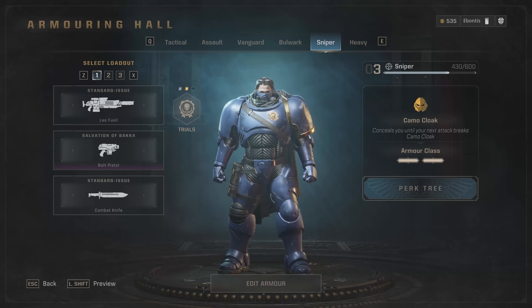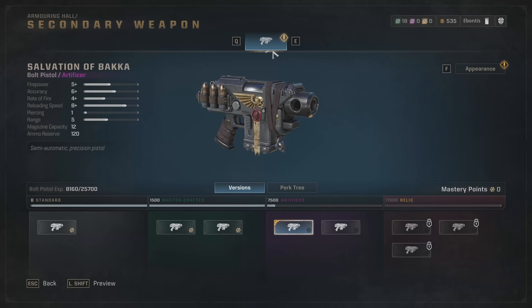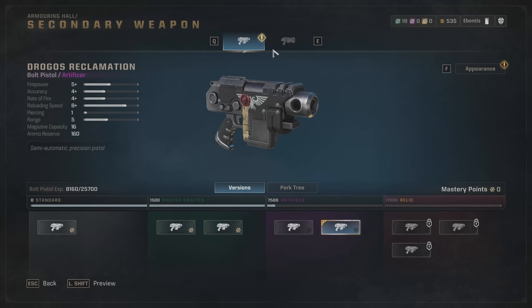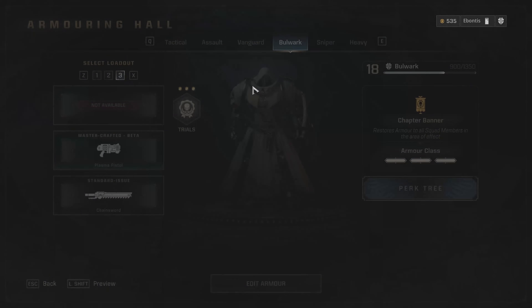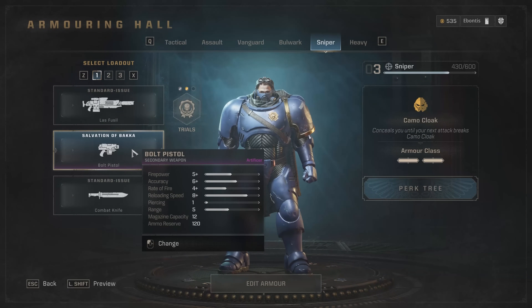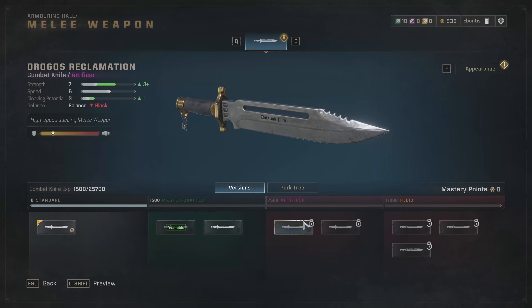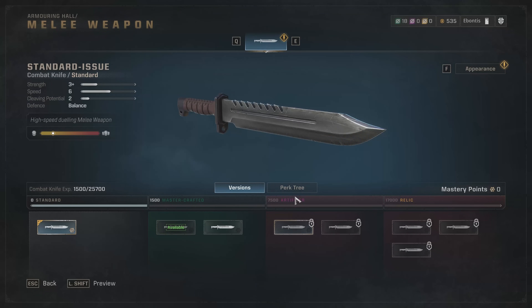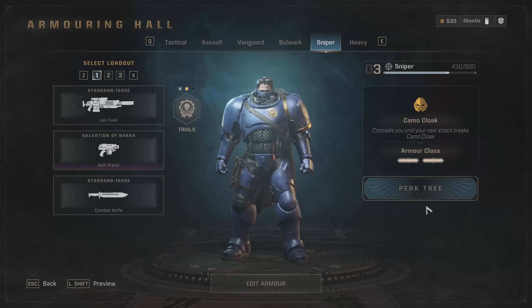Some loadouts are not going to be as universal. Everybody gets the bolt pistol — I was enjoying the plasma pistol on my bulwark, but I've been leveling the bolt pistol since everybody has it. Your combat knife is not as strong until you level it up for a while. If you mostly go for dodges that's probably fine, but it is just a combat knife — one option.